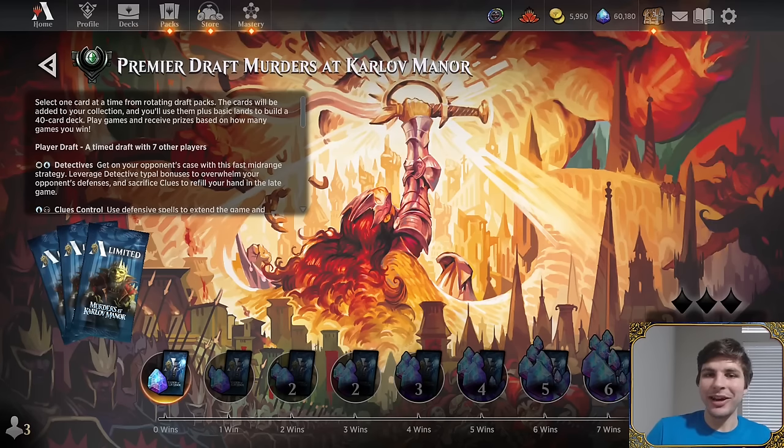Ben has been drafting this format a lot to prepare for the Pro Tour. He thinks it has pluses and minuses — white is very good, green is okay to good, while blue and black are tough. He likes the main mechanics though: both Collect Evidence and Disguise are cool. He's played morph formats before, including the original and Conspiracy.